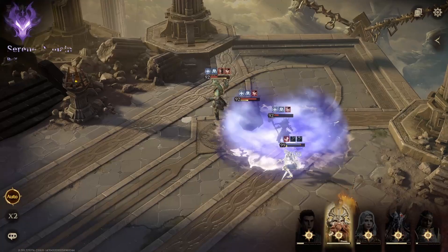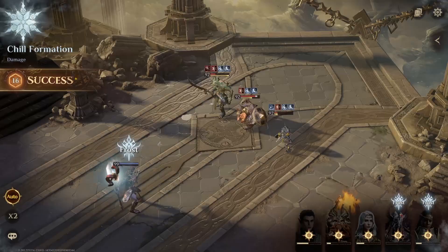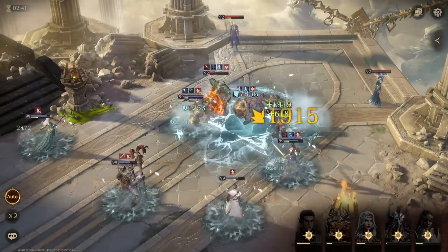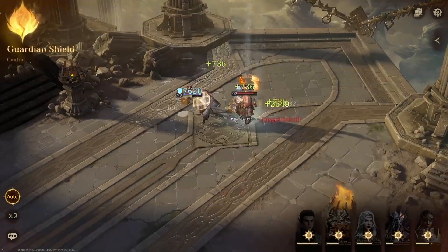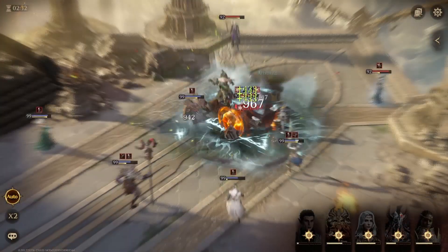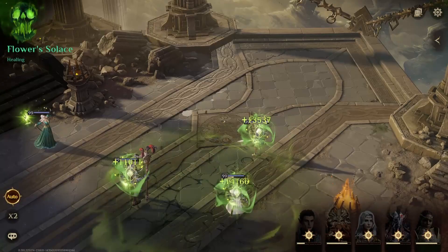Everyone will eventually get their heroes to level 100 and then this advantage will stale, but you want to abuse it while it lasts. Especially in the lower levels, where you started the game and have a free rebuild — you can basically reduce the level of your whole team just to get one hero to level 50, and most of your opponents will be at level 30 because they don't realize that.